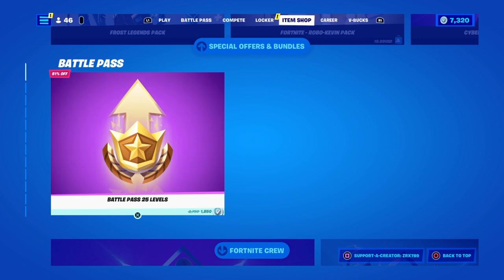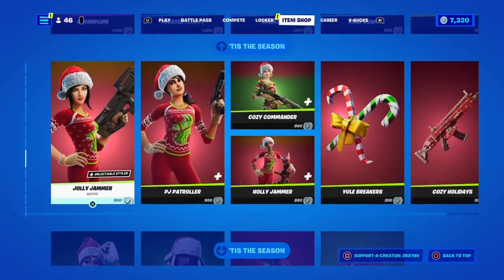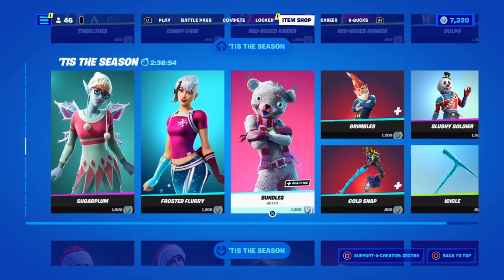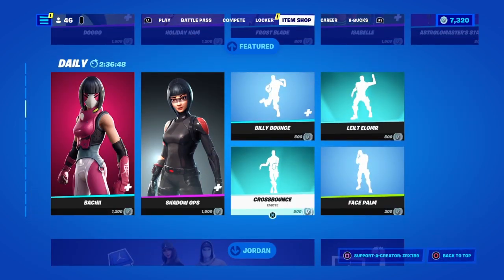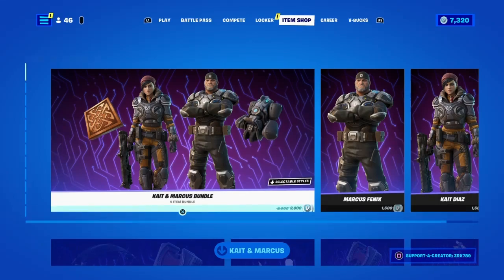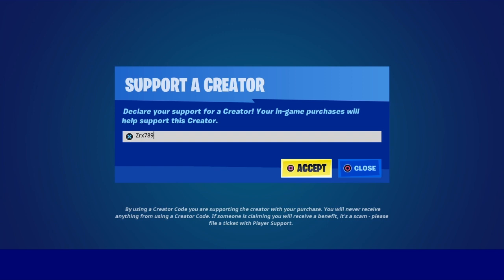Real quick, I am gifting tons of you guys whatever you want from the Fortnite item shop, including the Chapter 3 Battle Pass. If there's something you want right now, just subscribe with notifications, like the video, and comment your Epic Games Gamertag and what you want from the item shop. Also, if you'd like to support the channel, please consider using support creator code ZRX789 inside of the Fortnite item shop.